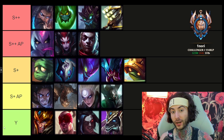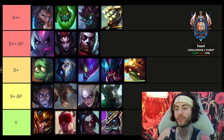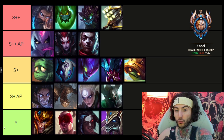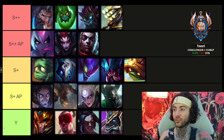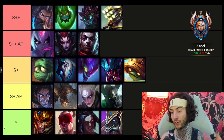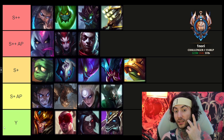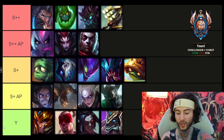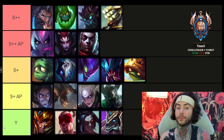Rek'Sai — I think she's actually very strong right now and playing better and better. When Demonic gets nerfed, she will be even better, so Rek'Sai mains should be in a good spot. Rammus — very tanky; he doesn't go Demonic so he doesn't get that clear speed advantage, but he's just so tanky that he's definitely good, especially in low elo.